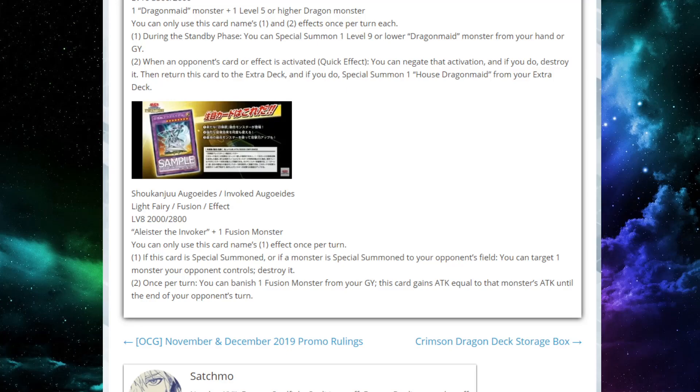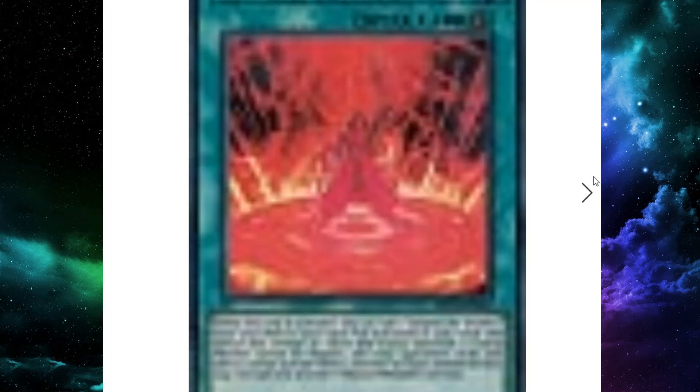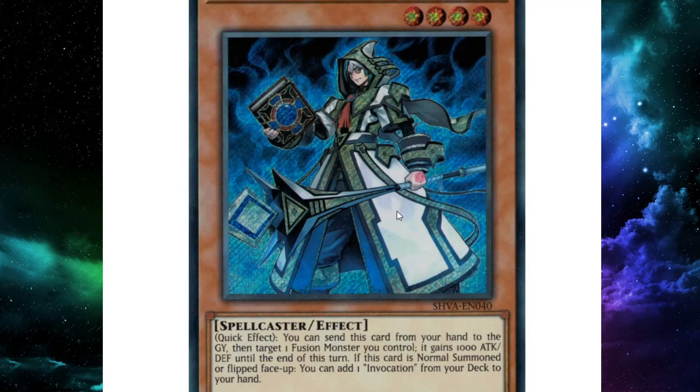Now that we see that and know what the Master Rules are, I want to go more into what Invoked really does. This is a very powerful engine, and engines like this have really done well in Yu-Gi-Oh. What I mean is engines with a field spell that searches and a monster that gets you another search. Subterrors have been good, Trickstars were at the top of the meta at one point, and if Light Stage came back I think it would be playable at a competitive level.